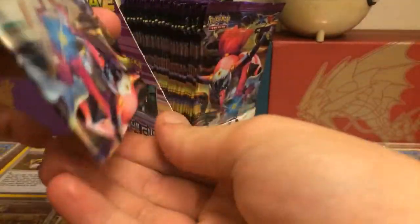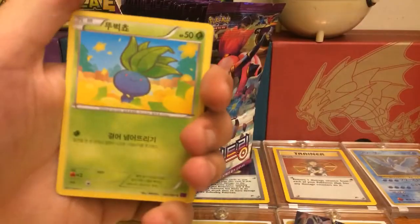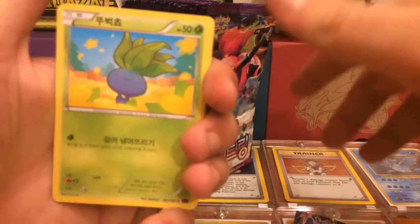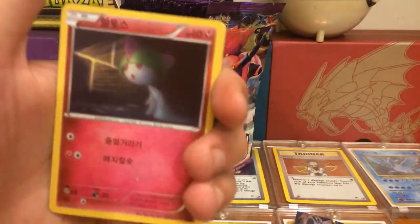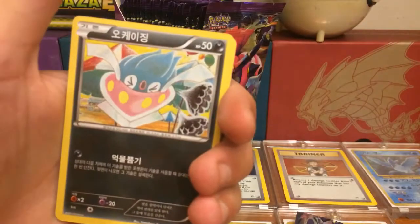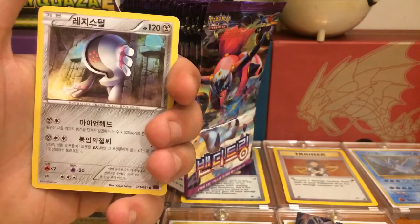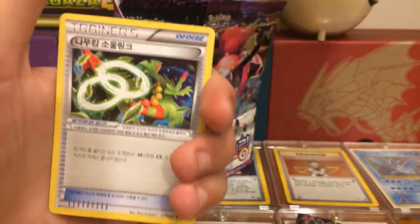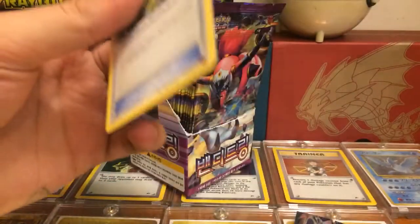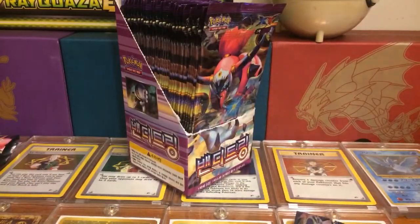I'm probably not going to open the whole booster box on camera because I want to open a few packs with my girlfriend off camera. But if we get any nice pulls I'll definitely show you guys. Right off the bat in pack two we got an Oddish again, a Ralts again, an Inkay again — that doesn't look great. And the last card looks like Regirock — I can't say his name — but that's another Ancient Trait. These packs are confusing, I don't really know what I'm doing here!